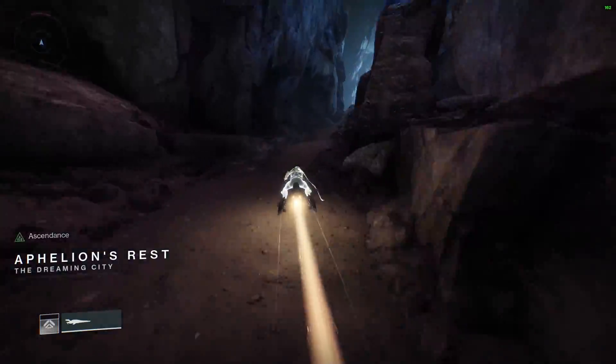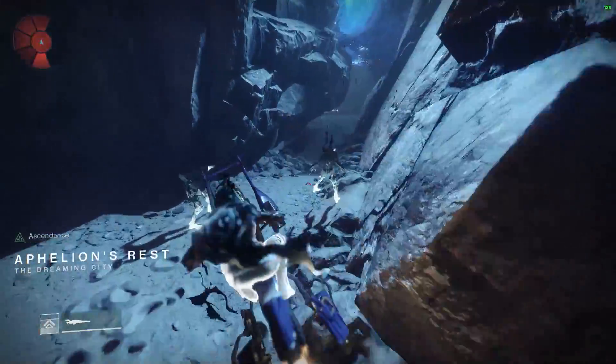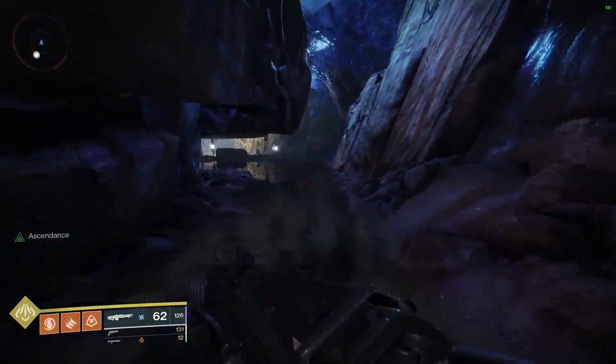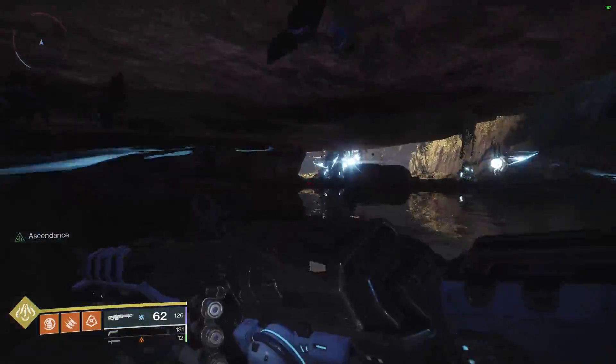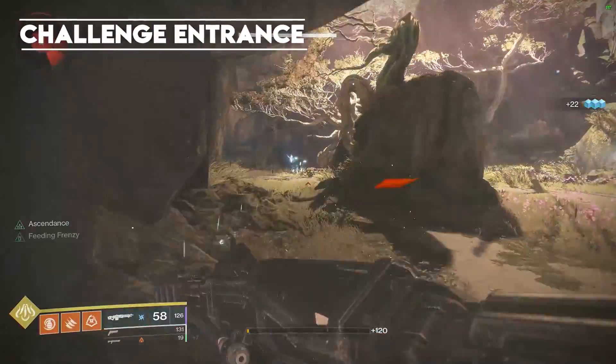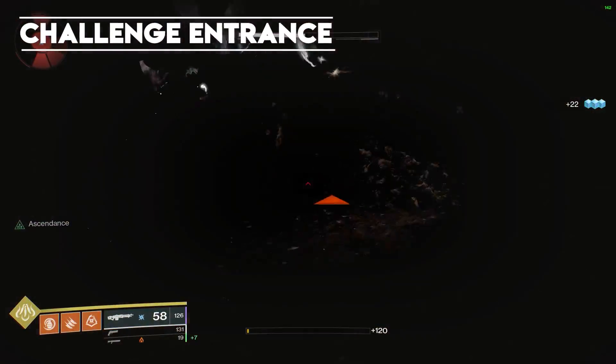If you don't have one, that's okay — I have a video down in the description box to show you how you can earn one. You can see on the left hand side of my screen that there is a blinking ascendance marker that lets you know that you are actually ascendant. If you don't see that, you won't be able to see the entrance.